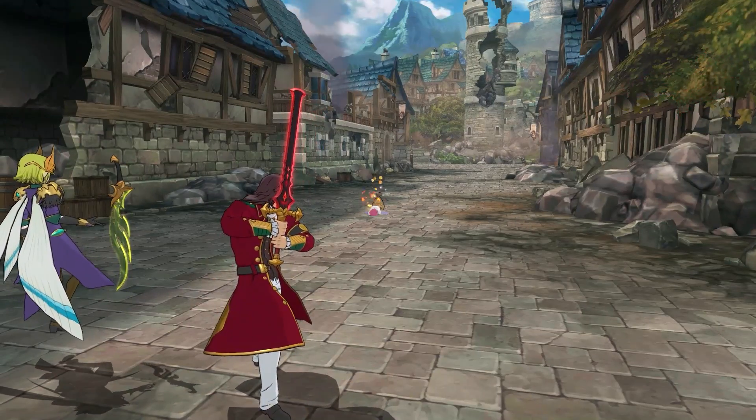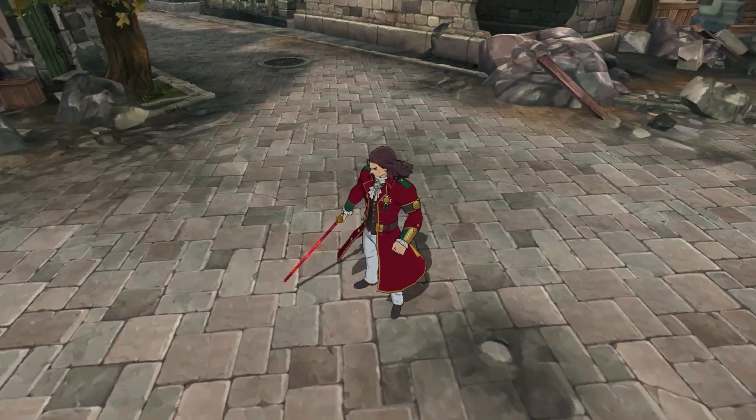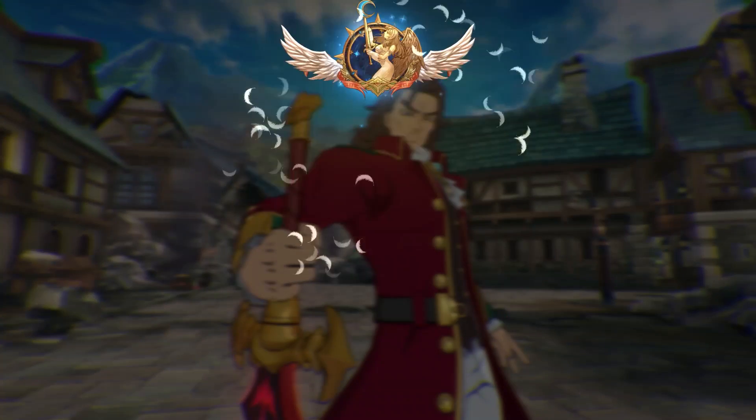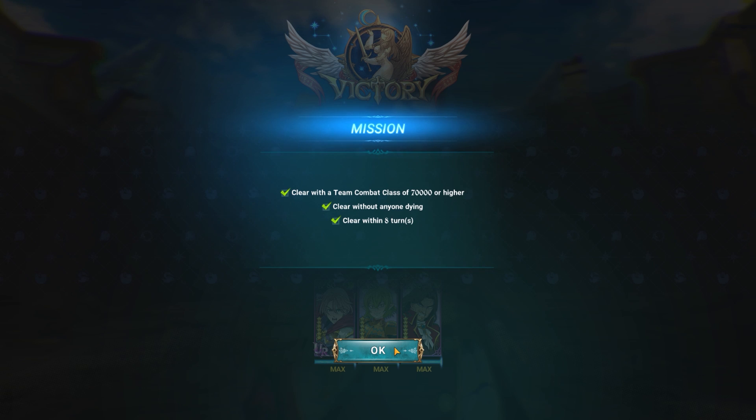Incredibly easy fight. I should have killed Gotha after Diane, or maybe even first — he made us wait an extra turn or two because of his annoying debuffs. But the fight itself is actually incredibly easy — I don't remember it being this easy. We'll take those results. Let's go to the next fight.